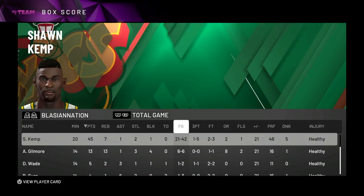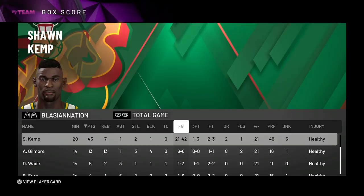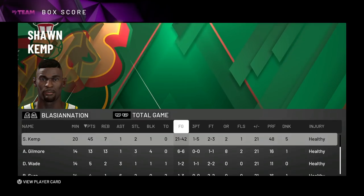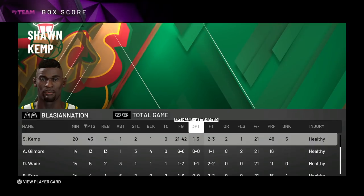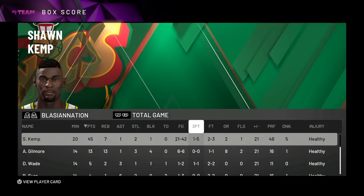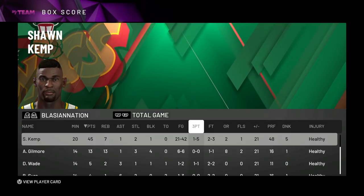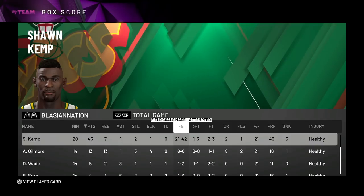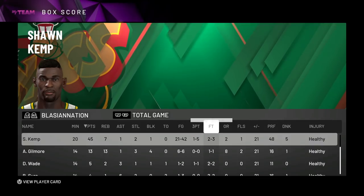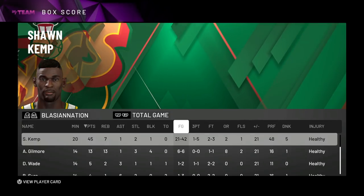My initial thoughts on this card — he's really good. I'm not really bothered by only three Hall of Fame badges, though I do wish he had Hall of Fame Contact Finisher because that's a bit disrespectful to Sean Kemp. I just wish he had more gold badges. I'm not mad he doesn't have an 80-plus open three because this year cards are more realistic, and Kemp wasn't exactly a three-point shooter. The post animations were nice and going to the rim was nice.